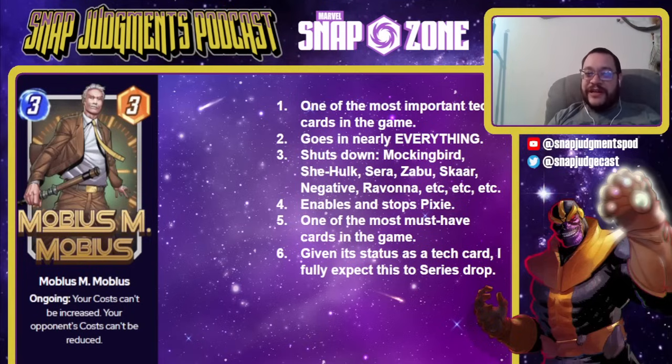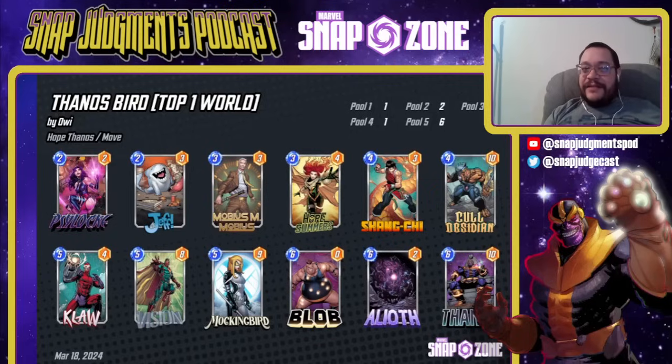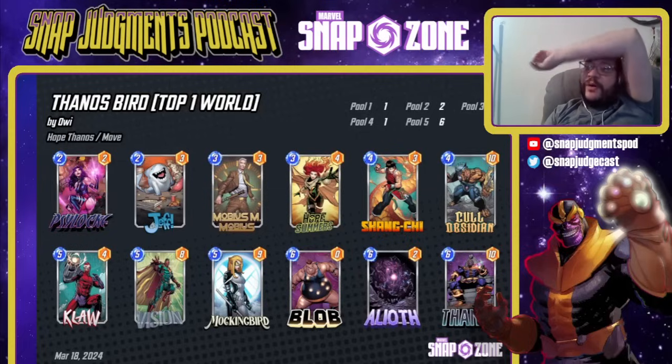Next up we have Mobius — one of the most important tech cards in the game that goes into nearly everything. This completely shuts down a million cards: Mockingbird, She-Hulk, Sarah, Zabu, Scar, Mr. Negative, Ravonna, Pixie — it both enables and stops. This is one of the most must-have cards in the game, and since it's a tech card, I think this is going to series drop. They've never kept tech cards high series. This is definitely a card you want — one of the most must-have cards in all of Marvel Snap. This is Aoi's Thanos Bird deck — Mobius goes in everything, including modern Thanos decks to stop the Loki bad matchup and opposing Mockingbird. This is the list that Aoi hit top one of the world with. The deck is ridiculously expensive, but Mobius goes in nearly everything. You want Mobius. Mobius is a requirement.